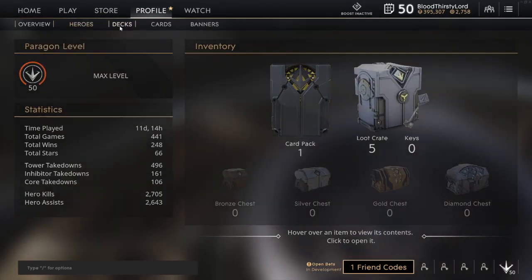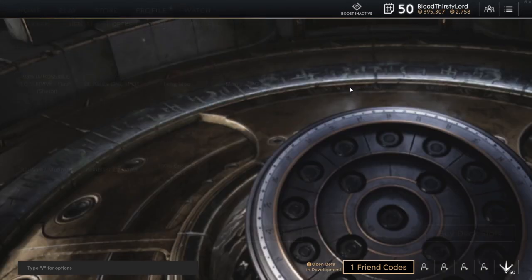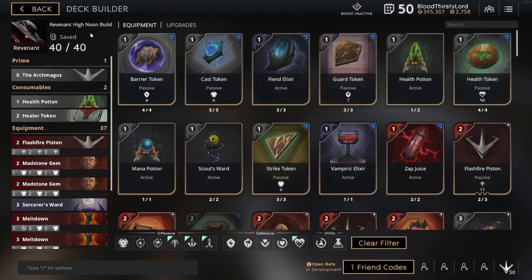Let's go to our profile, let's go to our deck, and we should have our Revenant build somewhere there. It's called High Noon because obviously I come from playing Overwatch quite a bit, and we play McCree there, so why not call it High Noon here as well? So this is our build, and this is made for the mid lane.